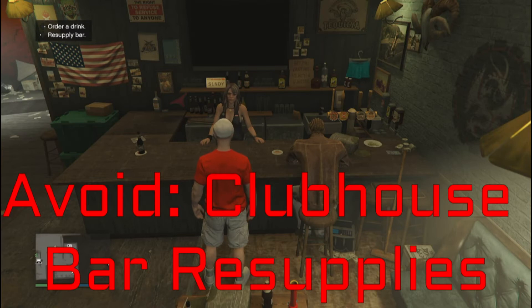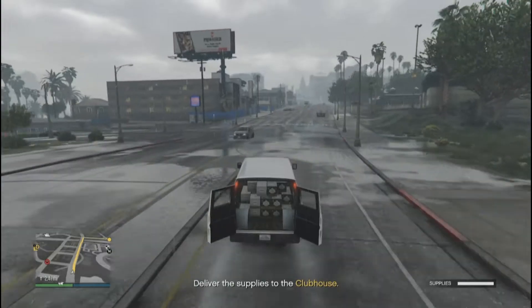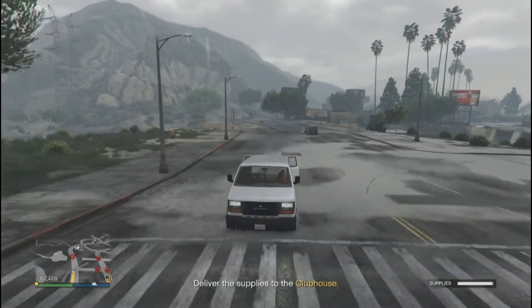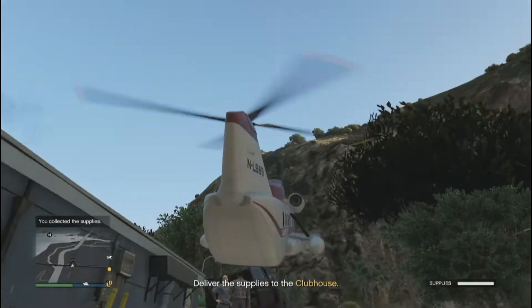Next, the Clubhouse Bar resupply missions. To start one, you go to Cindy and press left on the d-pad. While you don't need to be an MC president, it won't let you do them if you're registered as a CEO. All you have to do is go get a van full of alcohol and take it back to your clubhouse. The problem is an absurd amount of enemies are sent after you, and there really isn't a way to stop them from destroying most of the supplies.